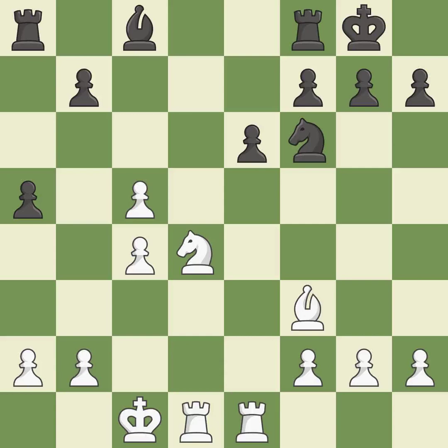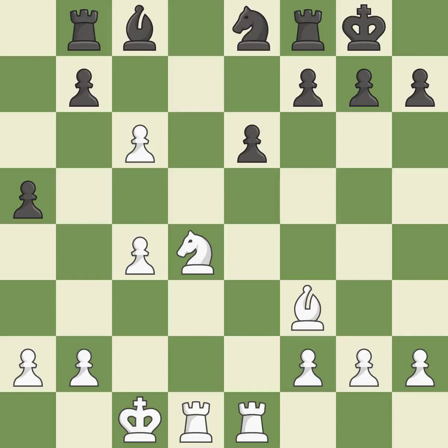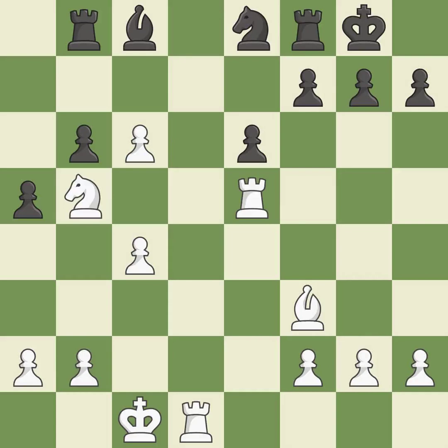The knight can now control more squares as a result. This defends the attacked pawn. The knight is now located at an outpost — a safe area inside the enemy's territory.